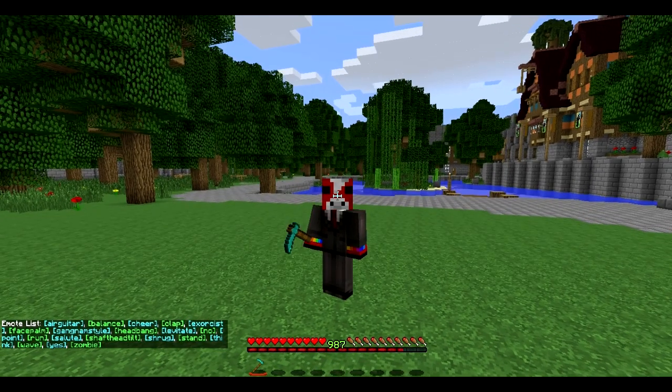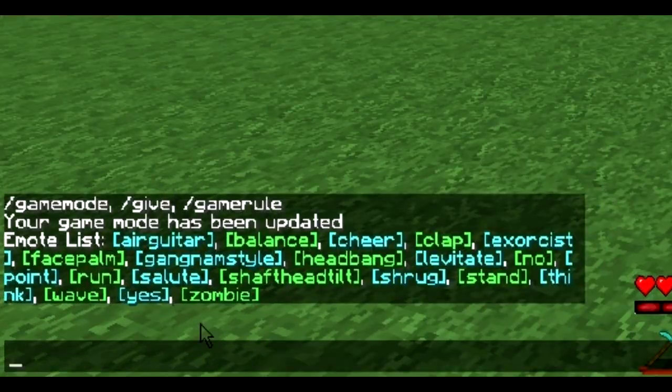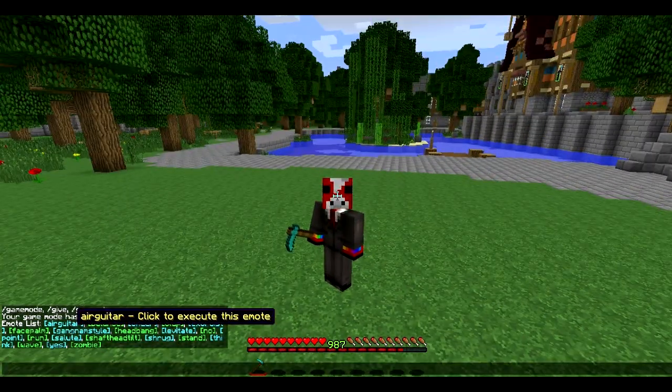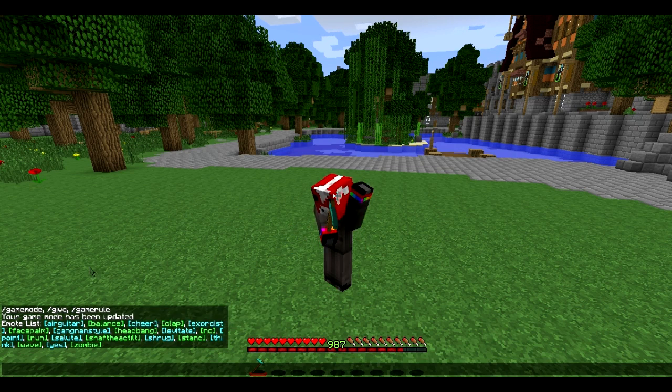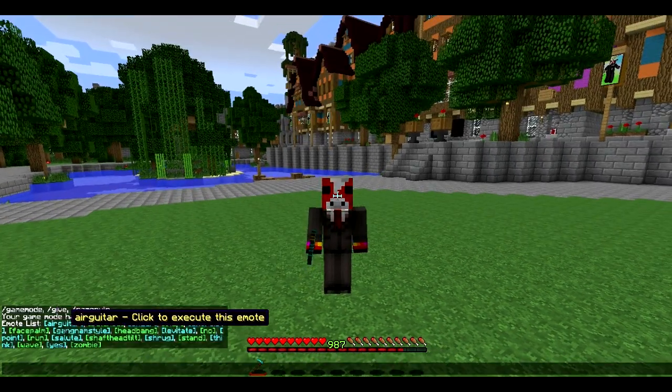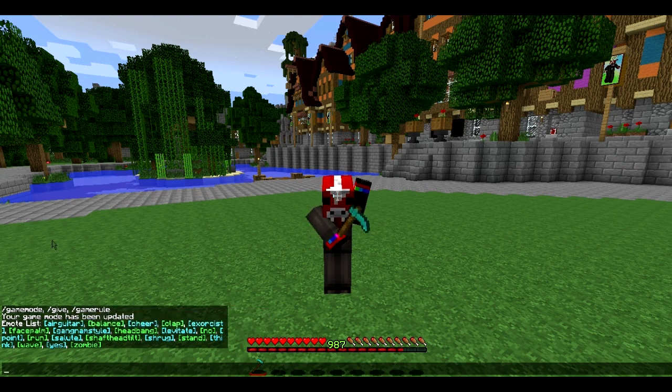If we exit out of F1 mode, it brings up all of these things in the chat. So as you can see we've got air guitar — what could that mean? If we hover over it, it says 'click to execute this emote,' so if we click this... I just did an air guitar! Look at that, how cool is this! So basically that is what this mod does.